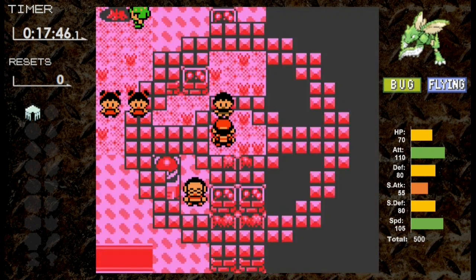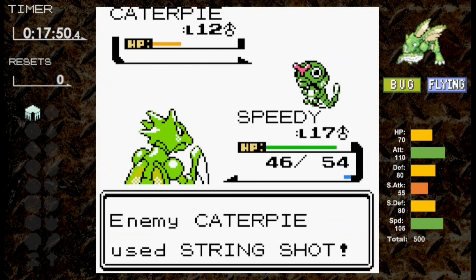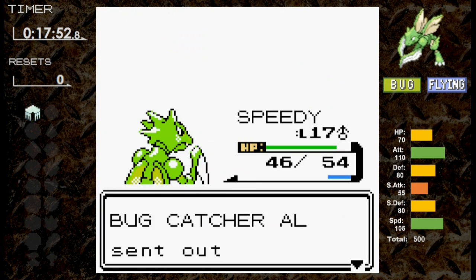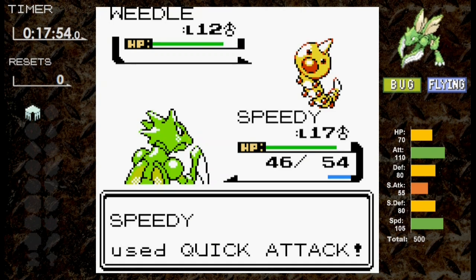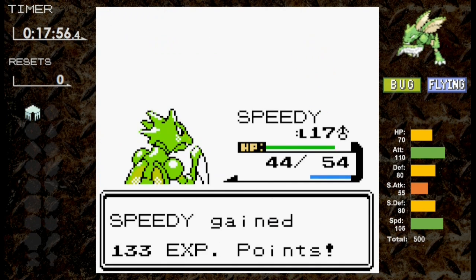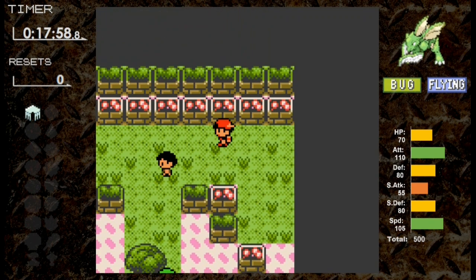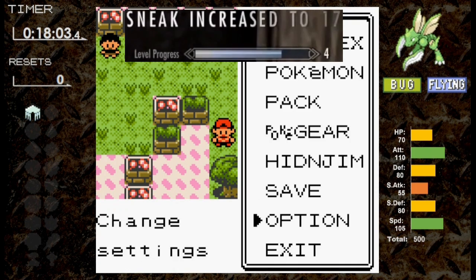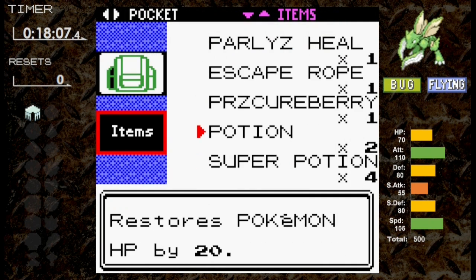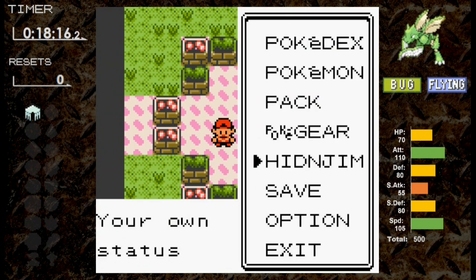Against Bug Catcher Al, he sends out Caterpie — we don't knock it out in one hit, but String Shot doesn't completely alter the battle. Next turn we knock it out and face Weedle. We do a little more damage but it's not enough; Poison Sting hits without poisoning, so we knock it out next turn. We manage to sneak by the last trainer and heal Speedy before Bugsy. Bugsy shouldn't be too difficult — we are Bug and Flying type, so we resist Fury Cutter.